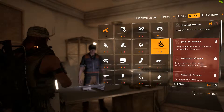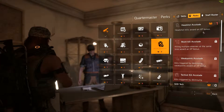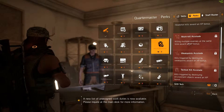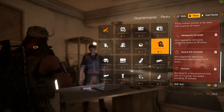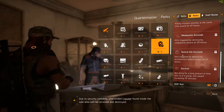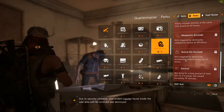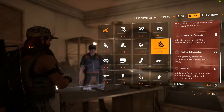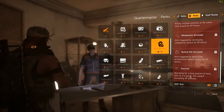Now we have XP-related perks. Headshot Accolade: headshot kills award an XP bonus. Multi-Kill Accolade: killing multiple enemies at the same time awards an XP bonus. Weak Points Accolade: kills triggered by destroying weak points award an XP bonus. Tactical Kill Accolade: kills triggered by destroying environmental objects award an XP bonus.